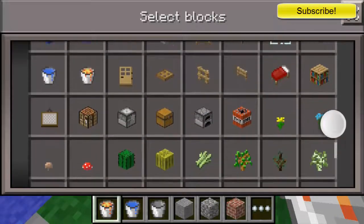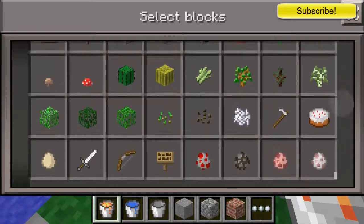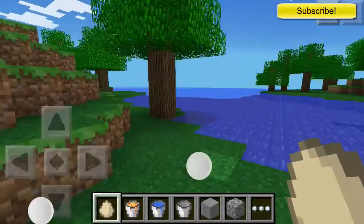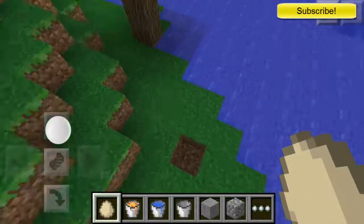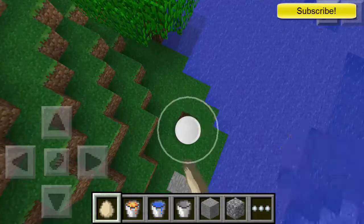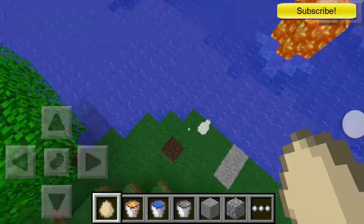Right here we have the egg. You can hold the screen down to throw it, and this will create or spawn a chicken — sometimes, not all the time. Right there it spawns one.